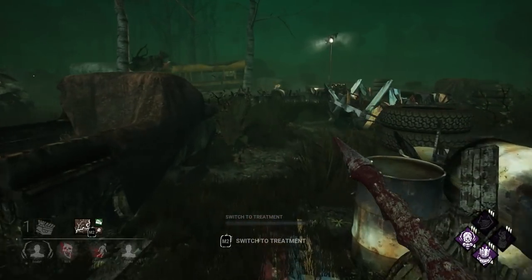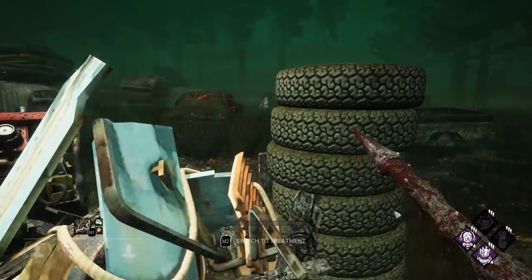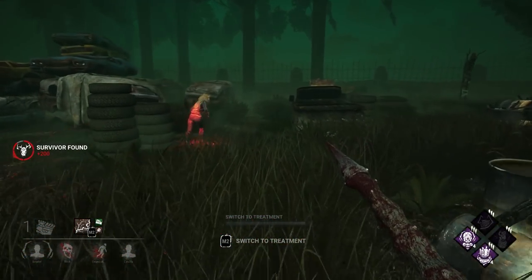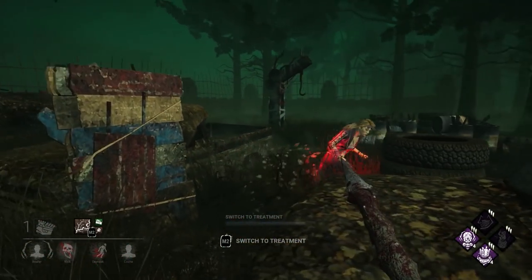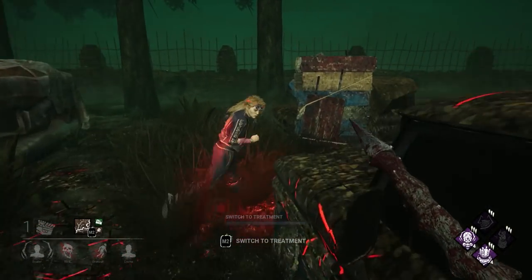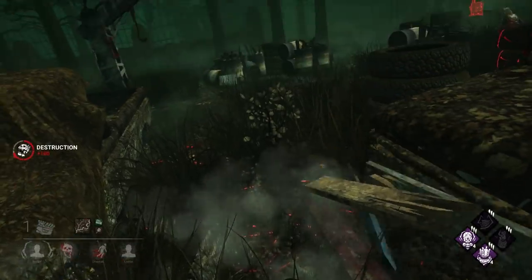The seventh thing you shouldn't do is allow survivors to lure you away from generators. In this clip, a Yui is running towards the corner of the map, far away from the remaining generators. Chasing her into this isolated area puts zero pressure on her teammates and allows them to complete their objectives risk-free. So before deciding to chase a survivor, think about where they're leading you first.